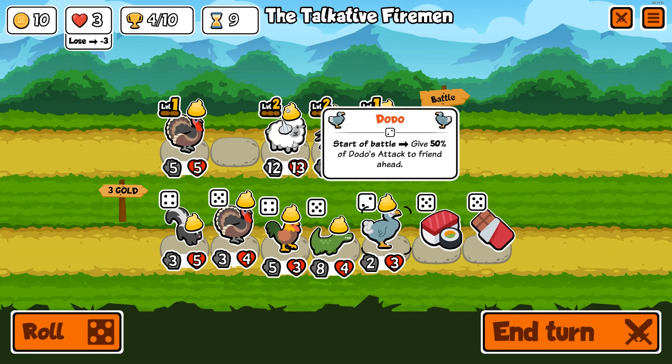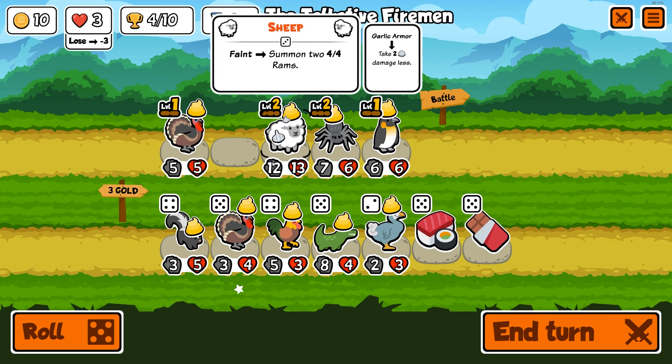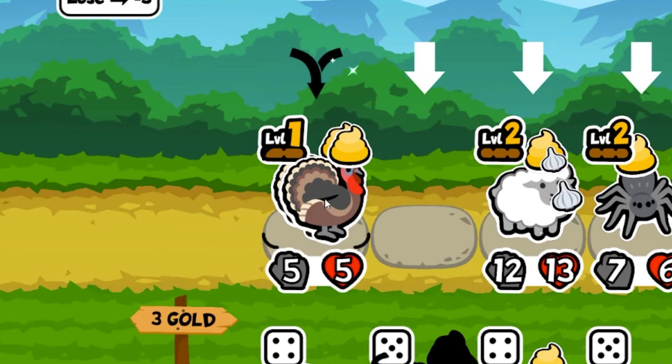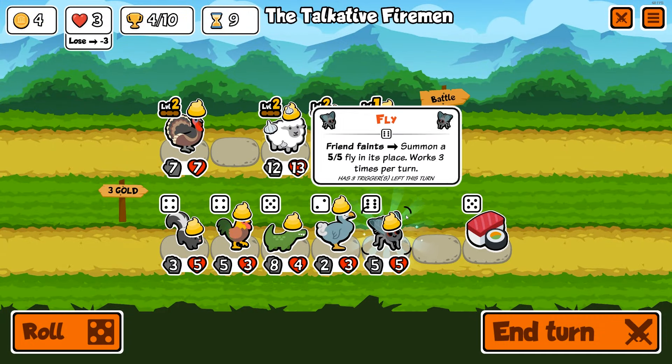We still have one more chance — I think we can actually come back here. We just need some good pets this round. Another turkey — which is great! We can either go for a level two turkey, which I think is the way to go. Also a skunk is really good. Or fly — okay.